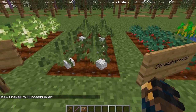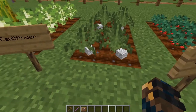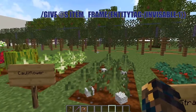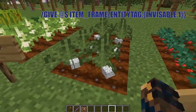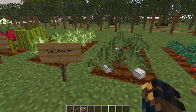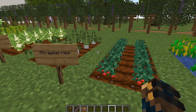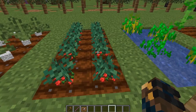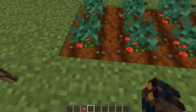The next one is the cauliflower. I used ferns again, even though they don't really go perfectly together. I find it a very interesting design — it looks a lot like cauliflower. I used the sweetberry bush and created it using the invisible item frame and placed things on top.